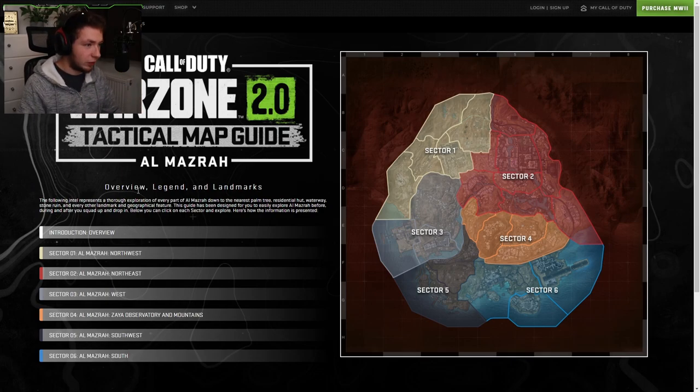As you can see, everything is split up into sectors: Sector 1, 2, 3, 4, 5, and 6. They all have names - northwest, northeast, west, sea observatory and mountains, southwest, and south. I'm thinking we're just going to go ahead and take a look at these starting from the top and see what we can see here.